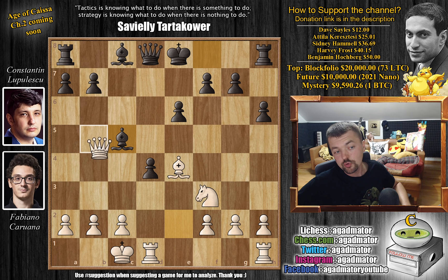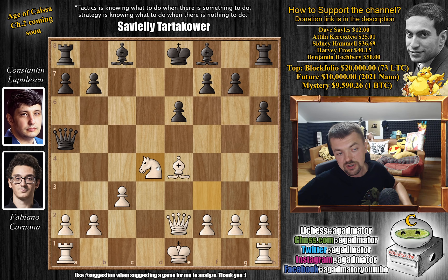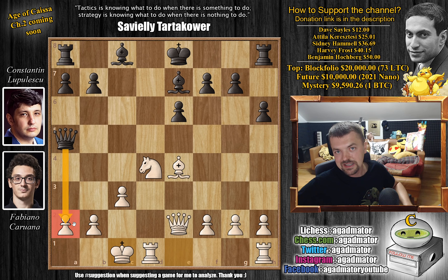The knight covers e5. And if you try bishop to c5, you instantly will resign, because queen delivers check and the bishop will just fall. So after queen to e2, we have queen to a5 check. This is all very standard stuff. We have c3 defending, and only now c captures on d4. Now the knight has to capture — the c-pawn is pinned. And now bishop to e7. Lupulescu is also preparing to castle. Fabi castles queenside.